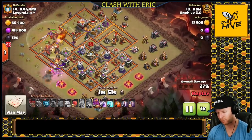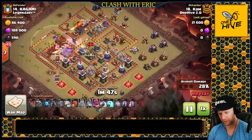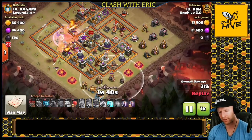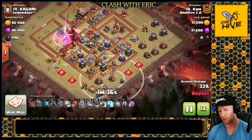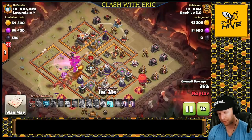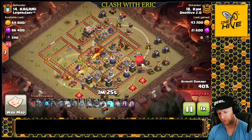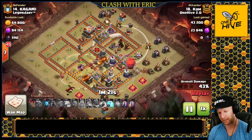He has one rage and the warden ability to get as much value out of the dragons as possible. Then he needs to deal with the rest of the base with the bats. We want to look at the splash damage around the base and make sure we have a plan for all of it. On the bottom side there's a wizard tower close to the outside — we could drop an ice golem on it, but it would run off to the mortar at five o'clock. Instead, he sends in the stone slammer to take out that wizard tower. Balloons come in on the top side to deal with the top wizard tower.